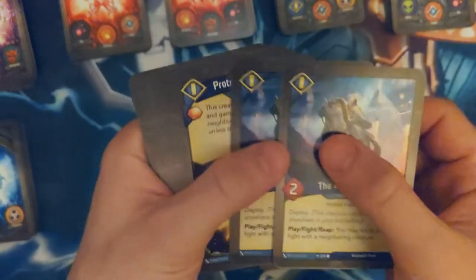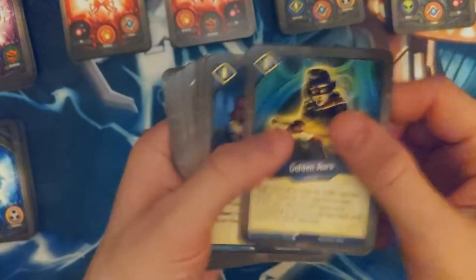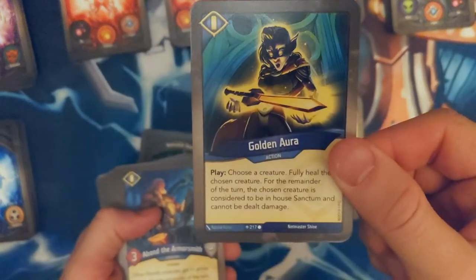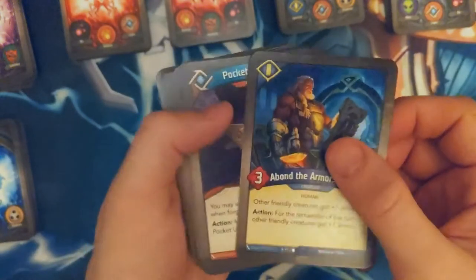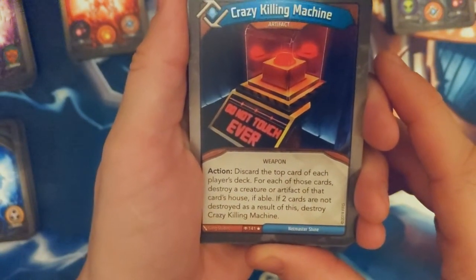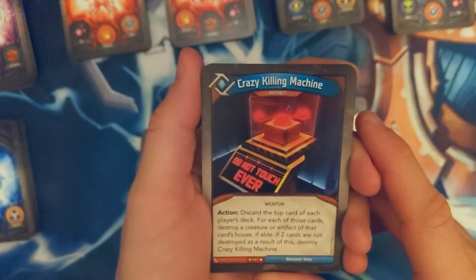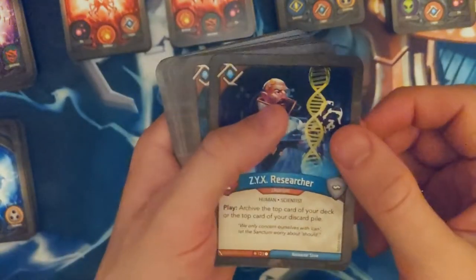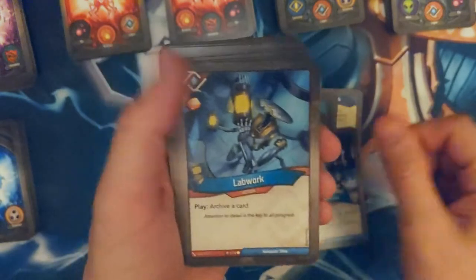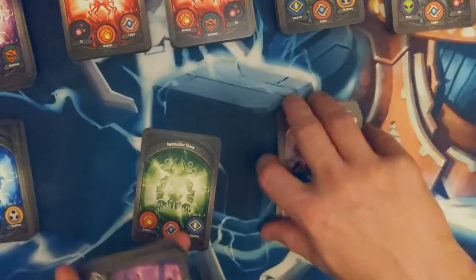The Grey Rider — two of these, fantastic. Protect the Weak. Golden Aura — this one's useful as a house cheat. I've never used it to heal a creature, I've always used it to just use a non-Sanctum creature. Abond the Armorsmith. A Pocket Universe — crazy killing machine. Discard the top card of each player's deck — for each of those cards, destroy a creature or artifact of the cartels if able. Wow, that's fun. Sizer of a Tangler, always useful. ZYX Researcher, Titan Mechanic, Titan Librarian, Lab Work — getting a little carried away. Two Helper Bots — that is fun.